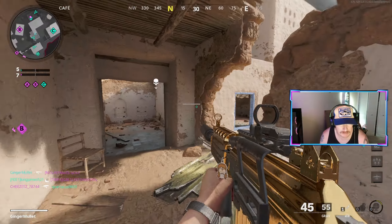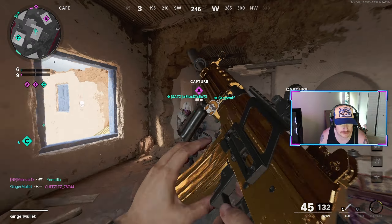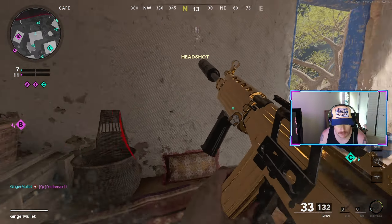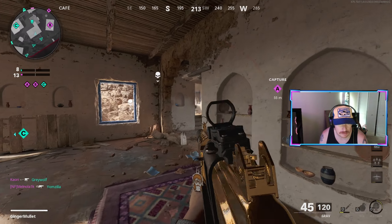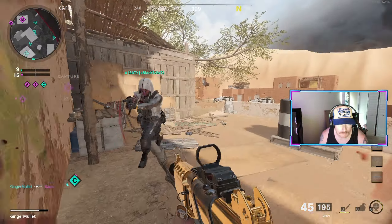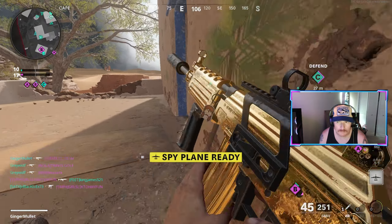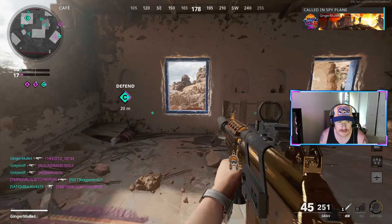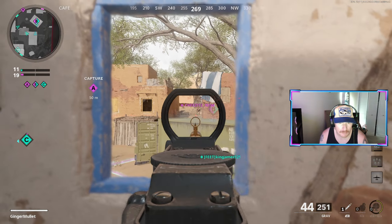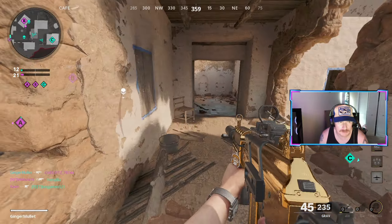So we'll see what we can do. Let's see if we can get some high streaks — see if we can get a nuke maybe. We gotta hold B flag, we need to at least... I like this class. Securing Alpha.